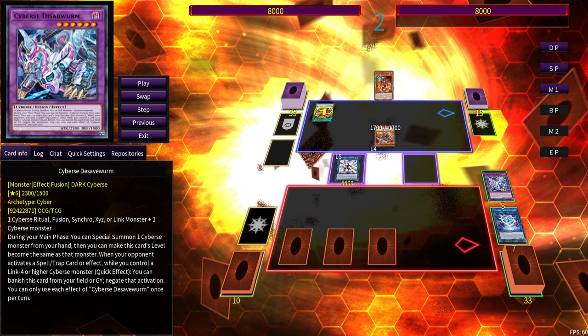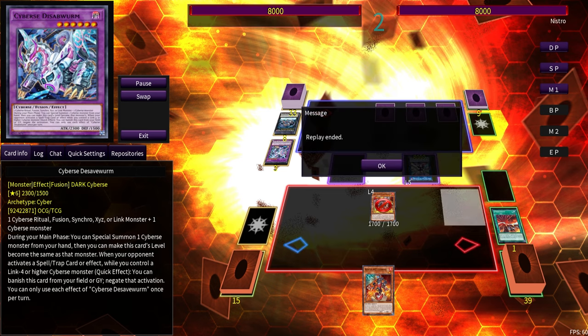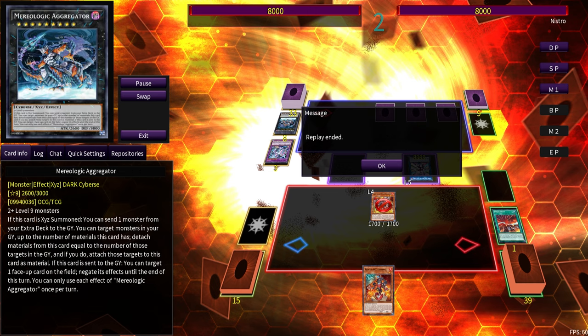Just showcasing that the fusion does negate spells and traps, and Terahertz gets to negate via Aggregator, which can negate any face-up card. I accidentally hit swap card — it's not letting me swap back because the replay ended. Just remember that it will not be able to negate in the same chain link — think of it like a Fenrir. When someone activates their monster effect, Fenrir cannot banish in that same chain link; Aggregator will resolve in a new chain link. When going up against Bystials, if they Bystial Druiswurm and then tribute it to summon Lubelion from the graveyard, on the activation of Druiswurm you can chain Terahertz — assuming Terahertz is the only monster on your field — send Mirror Logic Aggregator, and in the new chain link, Aggregator targets Bystial Lubelion. Lubelion's effects are negated, so even though you lose the Terahertz, you still trade. That's why it's a really good card.